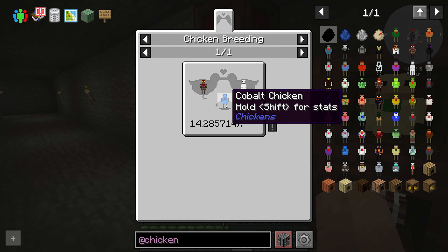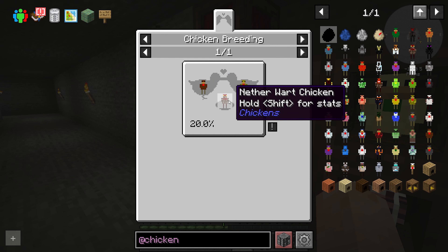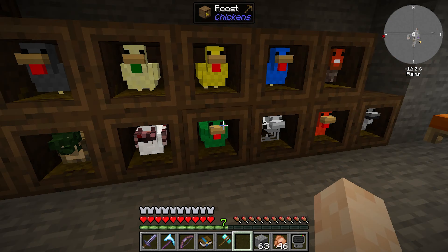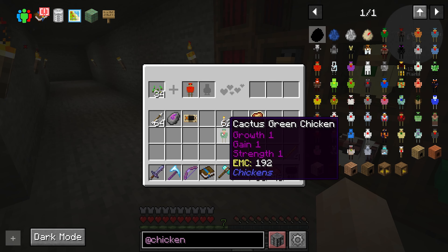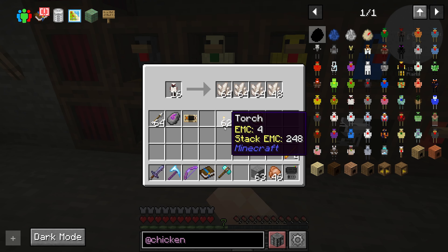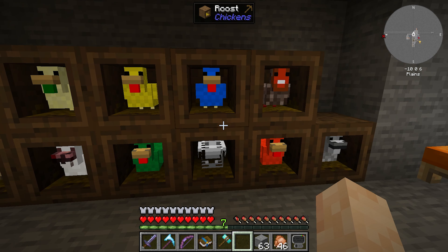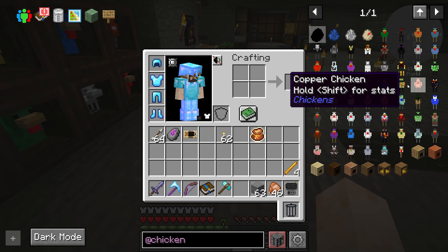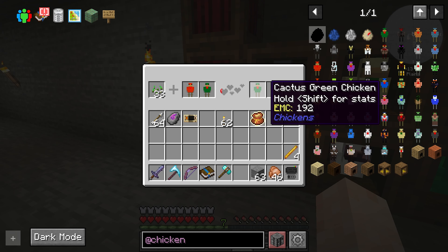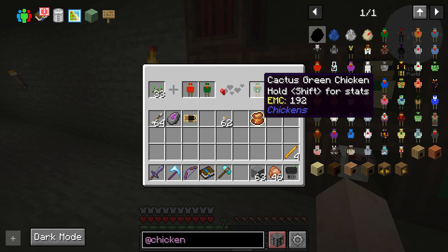Now we need to work towards cobalt. We can go the nether wart path or the ghast tier path. Nether wart is glowstone and brown. Brown is red and green — we have red and green. Glowstone is nether quartz and yellow — we have both. I'll just kind of randomly check on this throughout the episode, and depending on how much time I spend, we'll see how far I get. You gotta have seeds — that's also a thing.